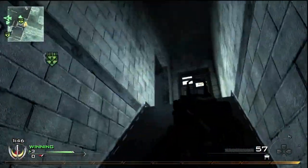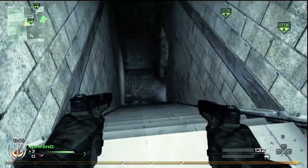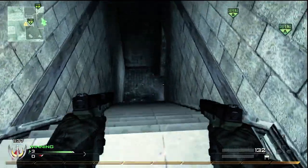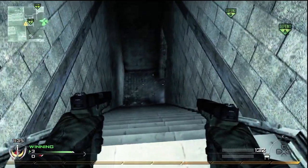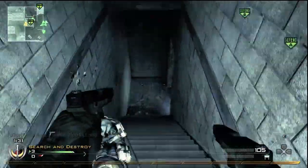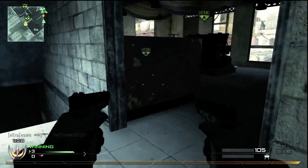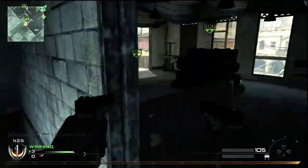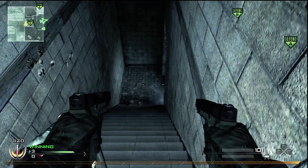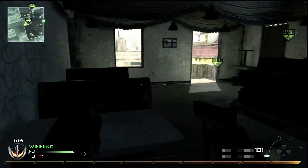I throw a stun out and go G18 akimbo, and I just sit up on the stairs. That's where someone's going to come eventually — someone's going to come up these stairs because to get into this building there are only a few ways. People take the easiest route, which is this door right here and those stairs. There is a way to get in through the very top if they climb the ladder, but that's really unlikely, so I'm basically trying to cover the only ways in.